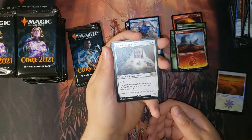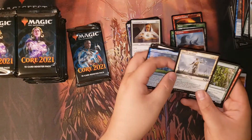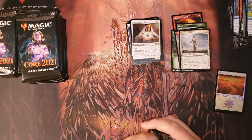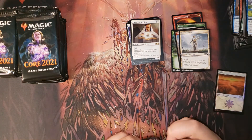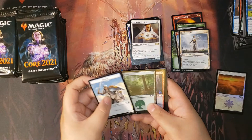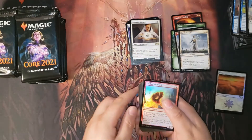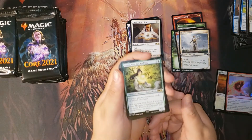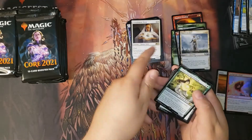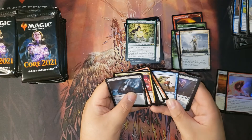We have a Containment Priest in a pack. And Masteries Acolytes as our altered art — and a nice foil. Spell Gorger Weird. Then Azusa — great reprint, so glad they reprinted that card. Eliminate is a good uncommon. Experimental Overload and that's it.